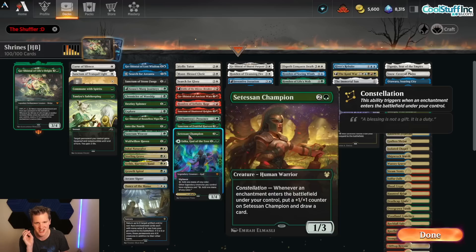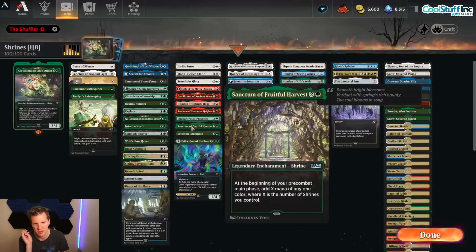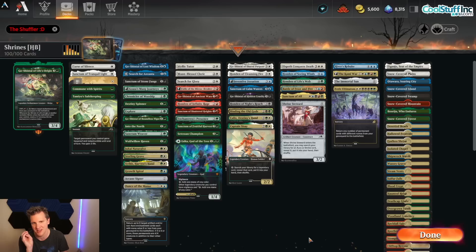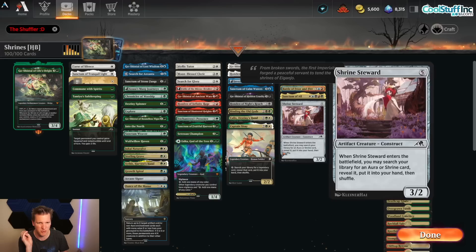Of course we're playing the shrines, and then we combine them with cards that take the best advantage of enchantments. Tetsuko Champion is probably the most broken one because even your shrine tokens entering the battlefield trigger it and you draw a card. Enchantress's Presence is absolutely excellent. Moon-Blessed Cleric, Idyllic Tutor, and Search for Glory all help you get the shrines you need when you need them.